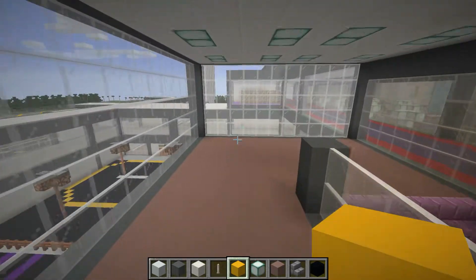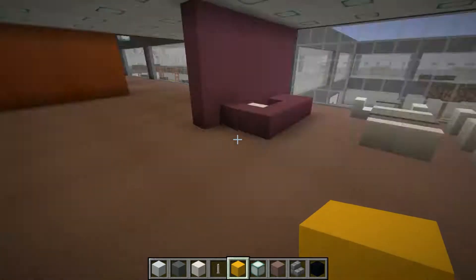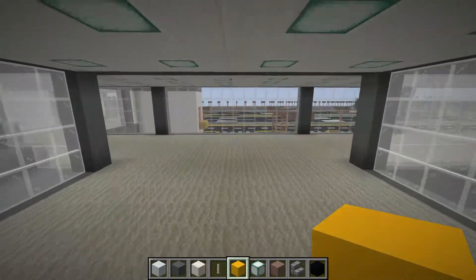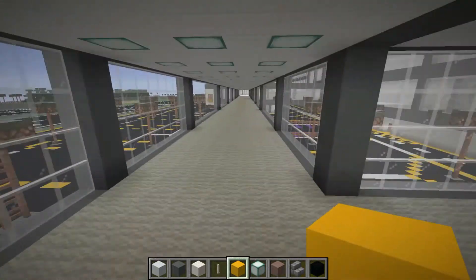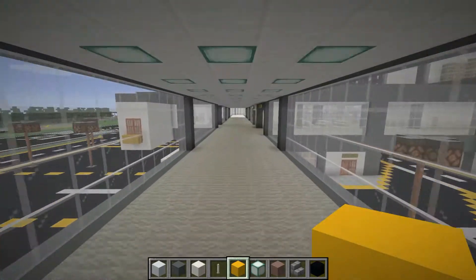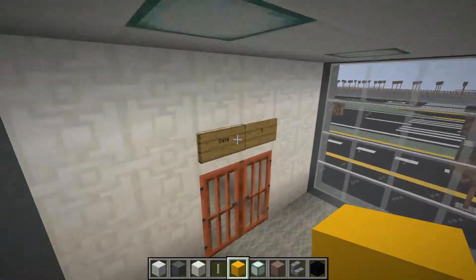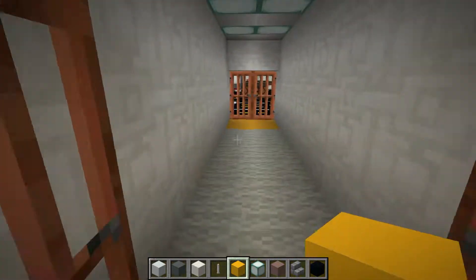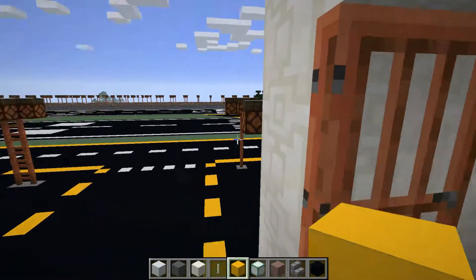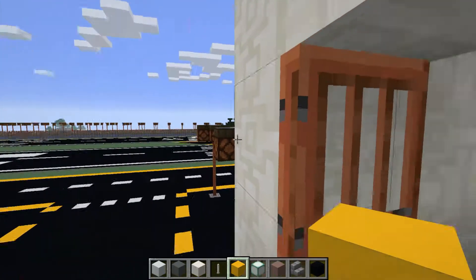If we come back and go through as if we're going onto a plane, we'll come along here to the actual gate. We go along this way. I haven't actually built any planes into this airport as of yet, but I will in time. So this would go forward and straight onto a plane. You can see this is the runway here, and that ring road rings right around.